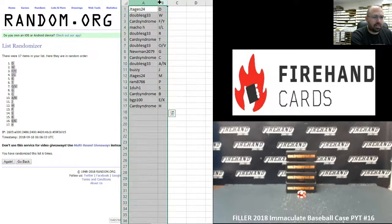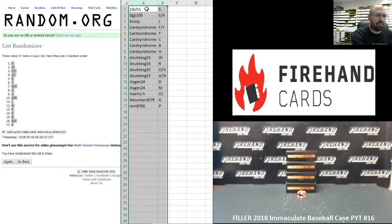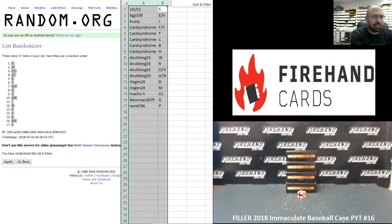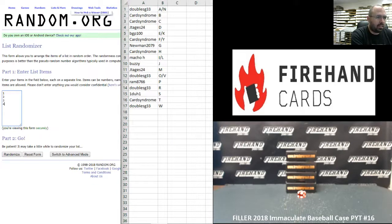No worries Rick, it's all good — I've already issued Firehand points to your account, so you can use those towards something else if you like. One-to-one letter assignments: S — BGP 100; E and K — Buzzy J; Card Syndrome — F, Y, T, C, B, and H; Doubles G 33 — W, R, O, V; A and N — Jay Tages 24; D and M — Macho H; I and L — Newman 2079; G and P — Ram.